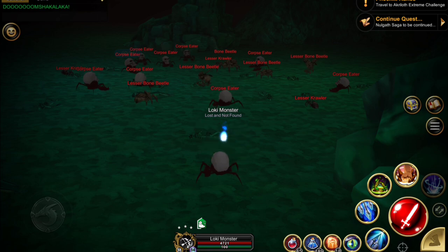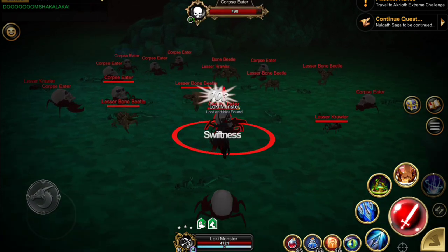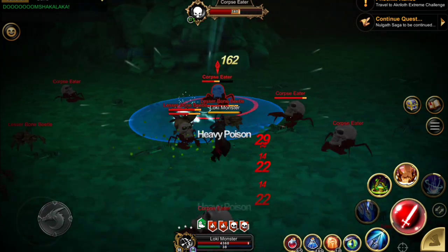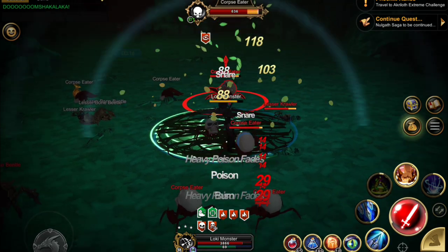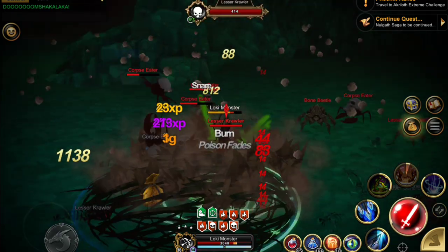The bug we really want is the corpse eater, but in order to get it to spawn you're going to have to kill all of them — the spawns are random. The reason this area is the best is it has the highest concentration.